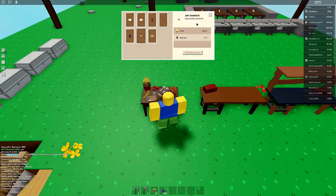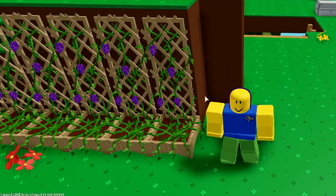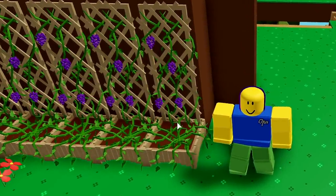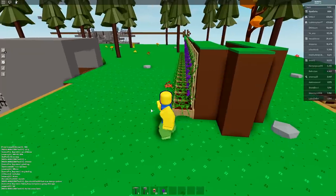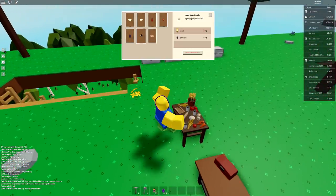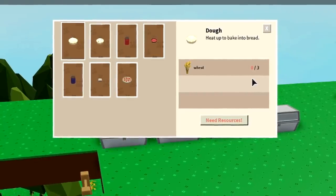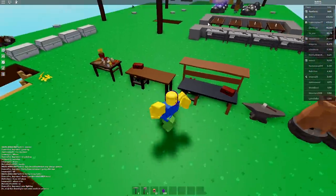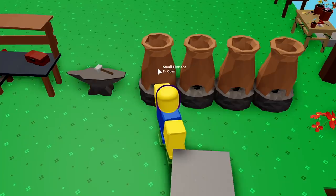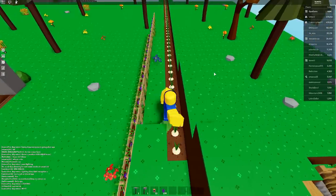To make a jam sandwich, first you need the grape stand, then you plant the grapes and wait for them to grow, then harvest them. Next you harvest wheat, make dough at the crafting station, then smelt it in the furnace to get bread. It's a really long, painful process that takes a lot of time.